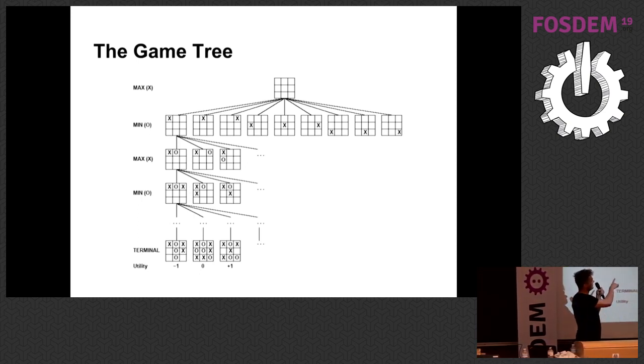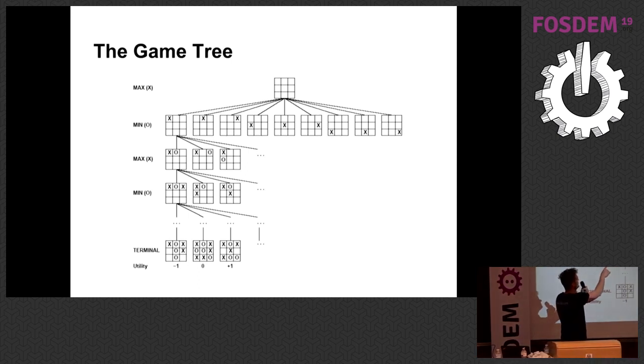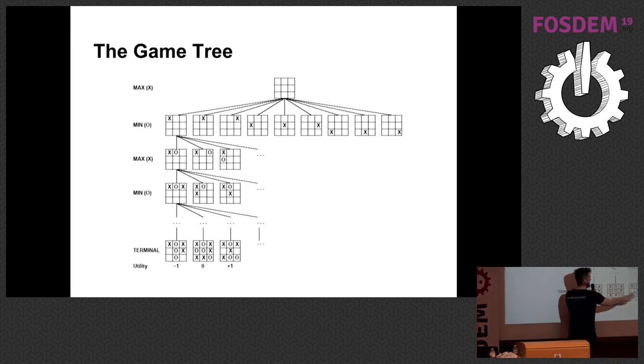In the case of tic-tac-toe, you can see the empty state at the top — that's the empty board, the start position. Then you can compute all the first positions for the first player, then the second positions for the second player from those first positions, and so on, until you reach some terminal node, which is either a loss for you, a draw, or a win.